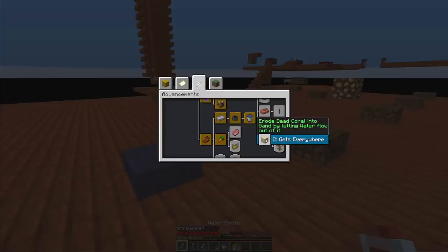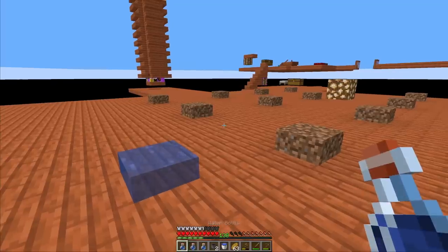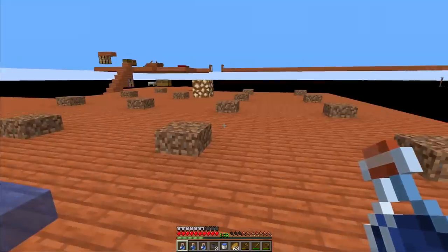The mechanic is: erode a dead coral into sand by letting water flow out of it. I'm not entirely sure how this works and I didn't check it in creative, but the way to do it would be to go to a warm ocean biome, make a little platform, flood it, then bone meal the platform to generate seagrass and corals. We need to turn it into a dead coral and somehow get sand from this — we can maybe use the sandstone for building instead of chopping trees all the time. It would be quite interesting, probably not the fastest progression step, but I'm really interested in it. I already checked — there is a warm ocean biome about 1,000 blocks away from the starter island.